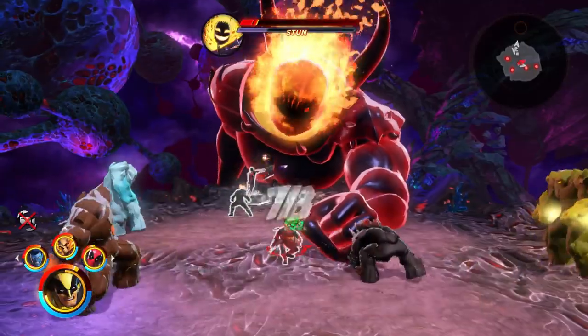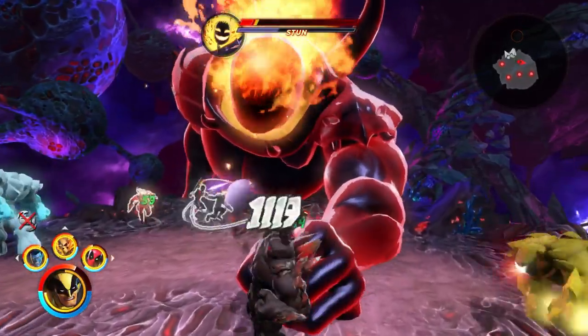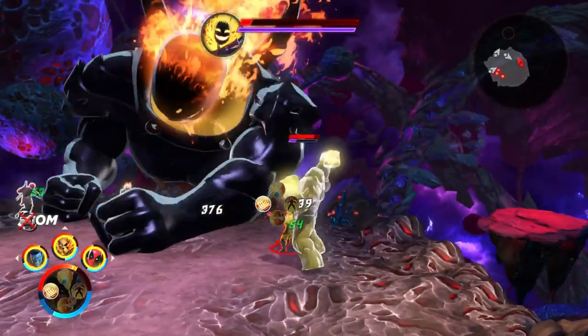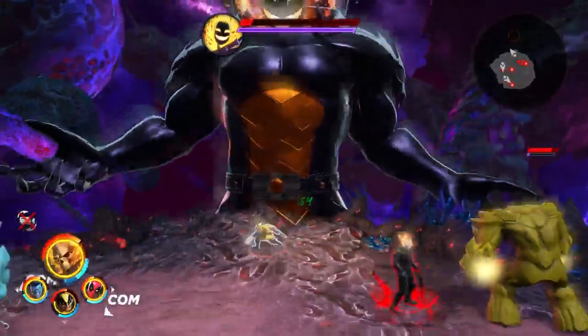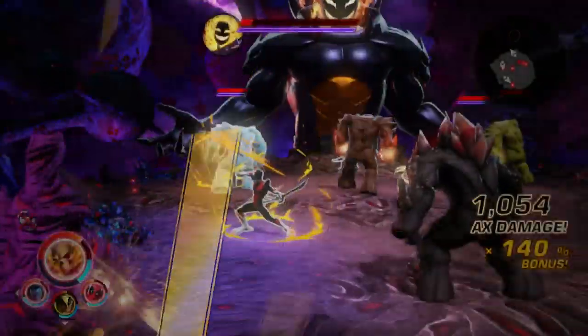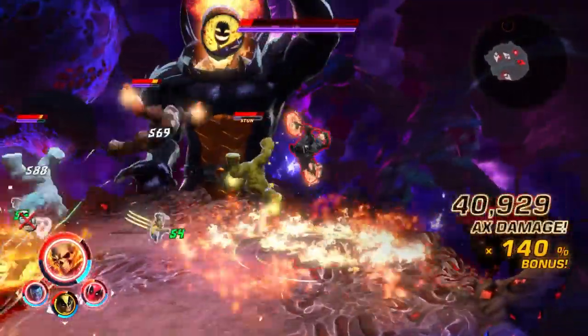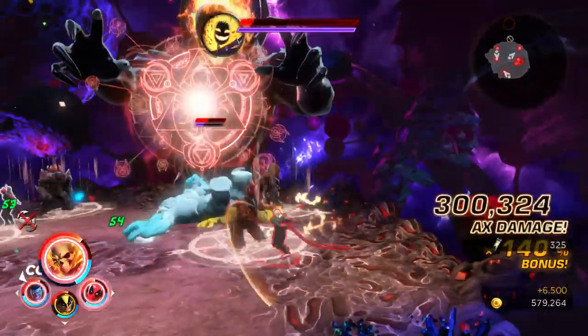Once you get to phase four of the boss fight, he will summon another barrier which you have to destroy. After that you won't have any more enemies — it's just you and him head-on with none of his minions distracting you.